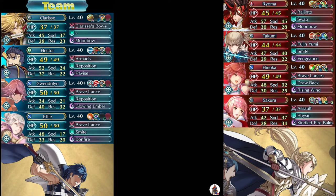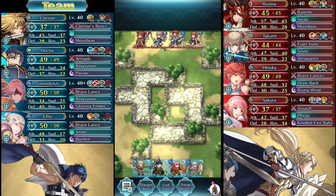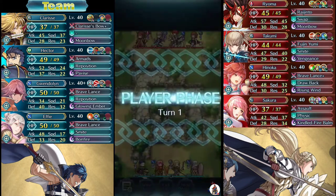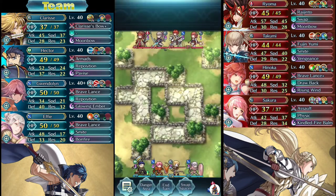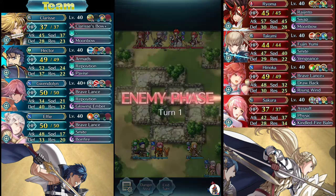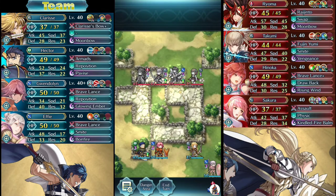I love this map in PvP because it's perfect for Armor Emblem. And that's what I'm doing — I'm running an Armor Emblem team here with Clarisse because she's a good archer to be able to take out Hinoka. She has a nice debuff, which I don't even use. So for the most part, in this map, you could just have whatever archer you want, and it'll be very helpful.